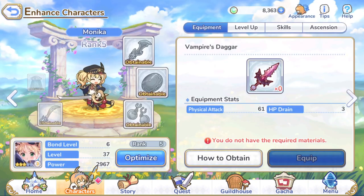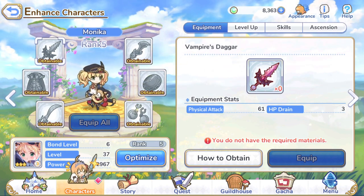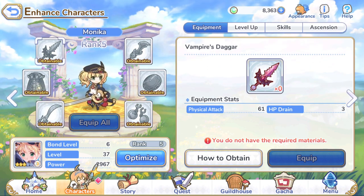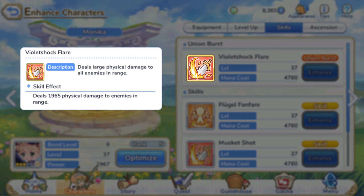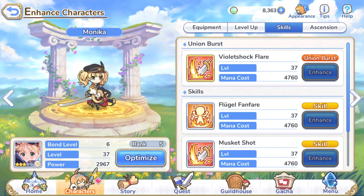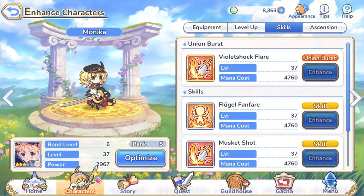Our first unit is Monica. I really like Monica because she shoots a gun and it just looks awesome — her design, her outfit, really cool. Her skill animations in the game are also really decent. Going over her union burst, she deals 1,965 physical damage to enemies in range at level 37. Mana cost is 4,760.